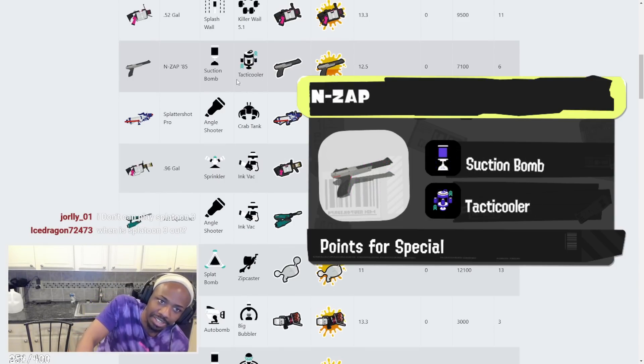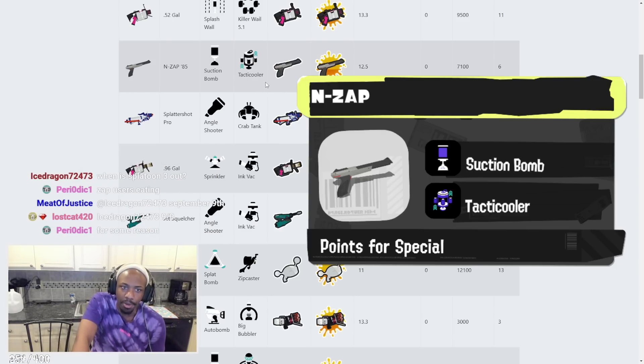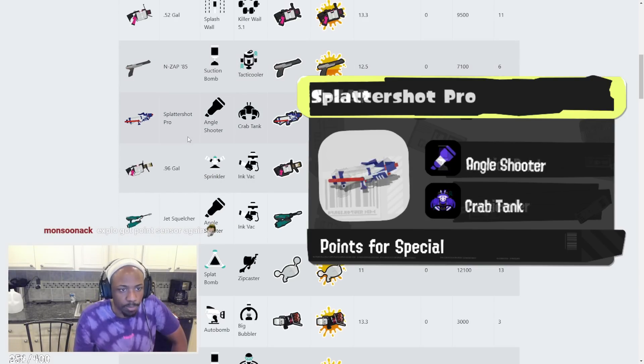N-ZAP has Suction Bomb and Tactic Cooler. We've seen footage of Tactic Cooler and it's amazing. Suction Bomb is great for the N-ZAP — this weapon's gonna be super aggro. Tactic Cooler: you put it down and a player who takes the soda thing respawns in about one to four seconds. That's pretty cool.